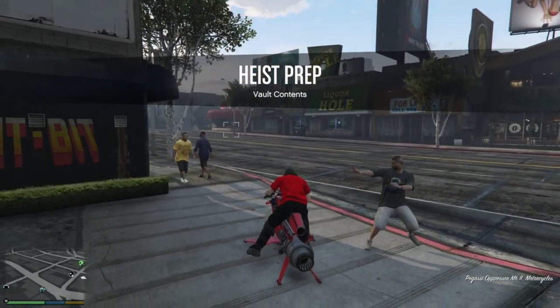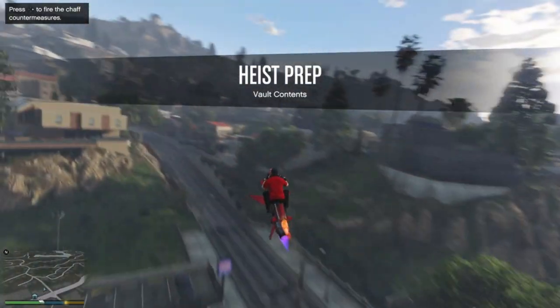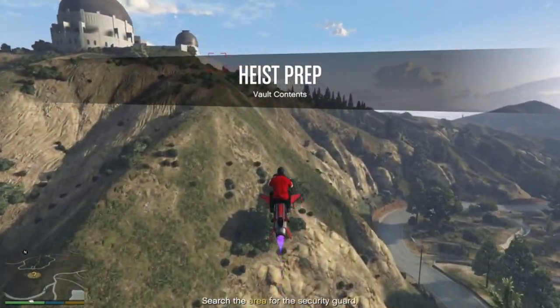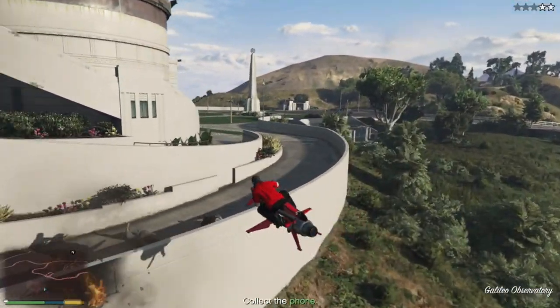For some reason, having an 8-bit arcade means that the security guard will always be at the Galileo Observatory, which is just up this hill. Kill the guard with your Mark II and then collect the phone.